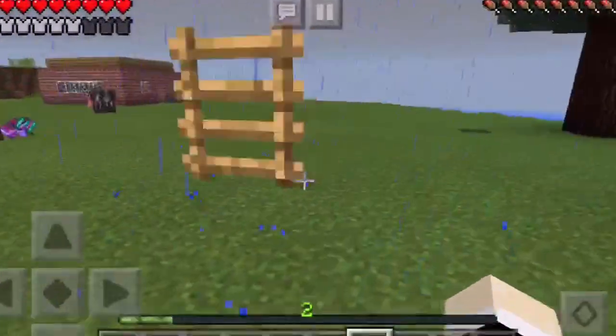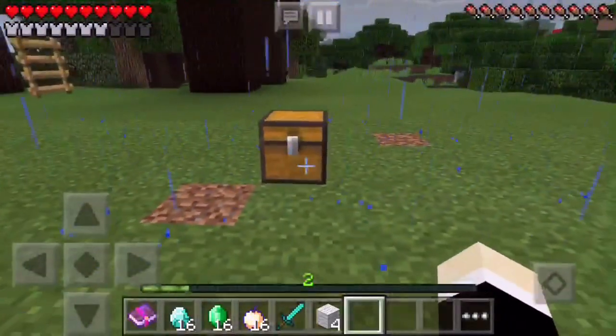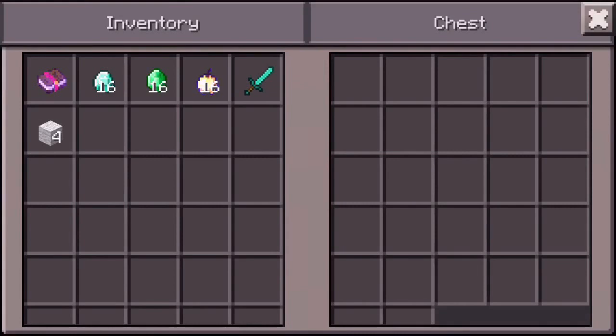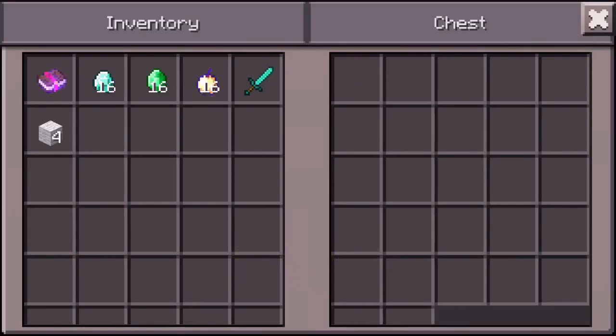Why is this ladder floating? I don't know, that was kind of weird. So you're gonna need an empty chest. As you can see we have 16 diamonds, six emeralds, 16 golden apples, one diamond sword, blast protection number four, and four wool.